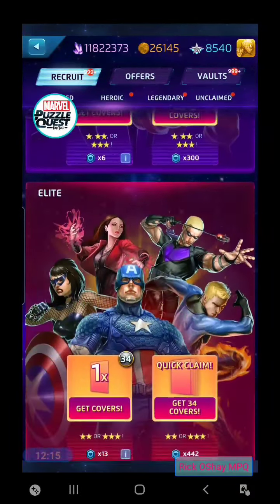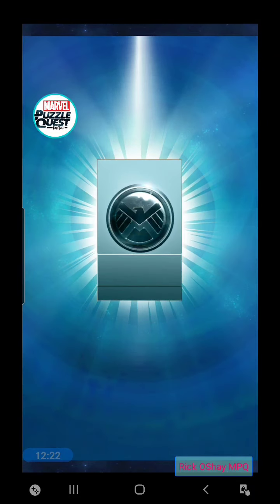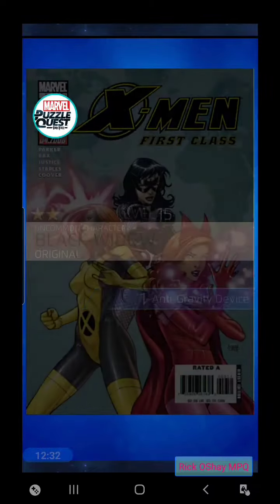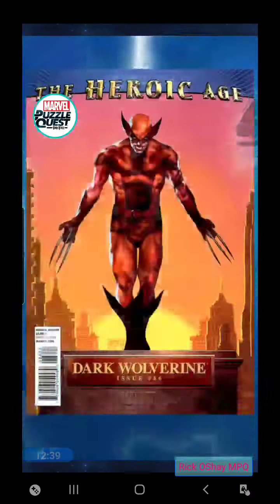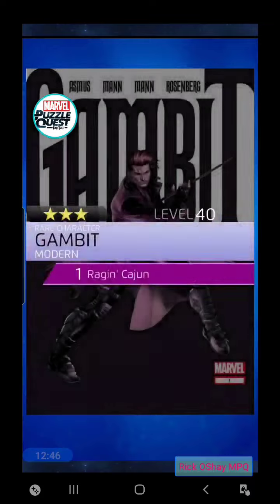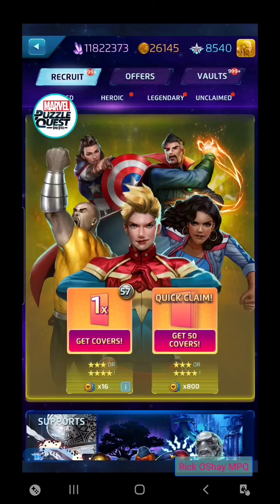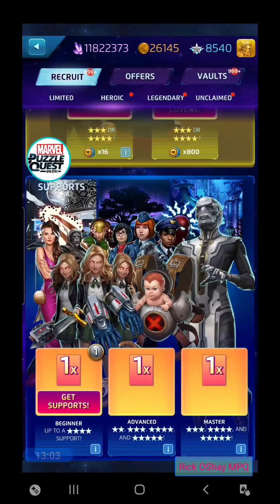We have 34 Elite tokens — doing the Quick Claim. We get Quicksilver, Captain Marvel/Ms. Marvel (Kamala twice), Psylocke, Daredevil, Gambit, Beast, Dokken, and Iron Man. It was a slow run in three-stars for a bit but we caught up. Then on to 57 Mighty Tokens and some Supports to draw.